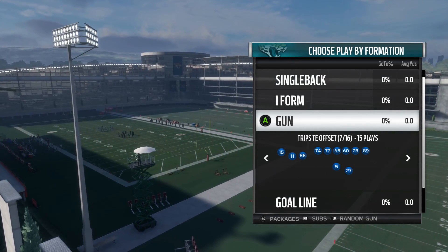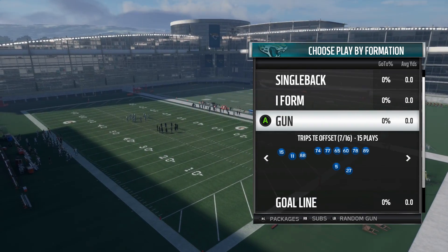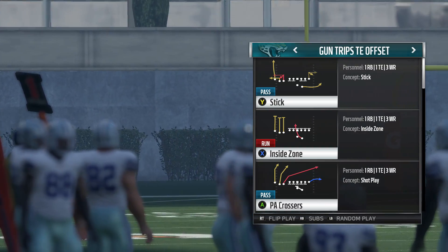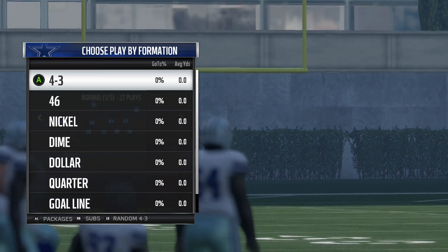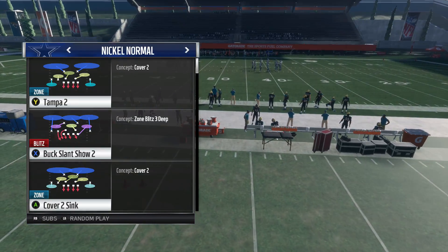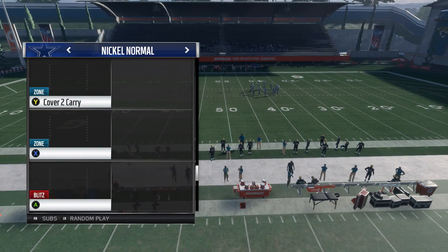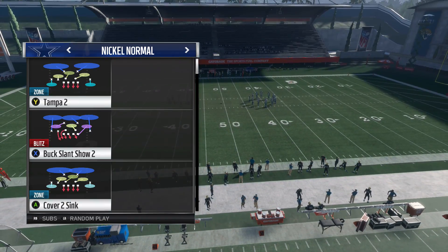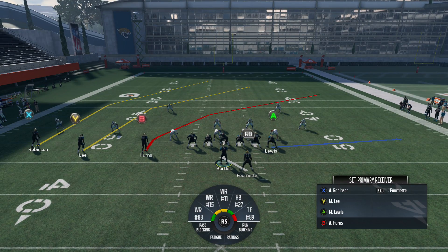Hey, what's going on guys, Ian from MaddenSchool.com here. Today going over a tip in Madden 18 in the Gun Trips Tight End Offset formation. The play is called PA Crossers and we are in the Jacksonville Jaguars playbook. We're going to first run this against any Cover 2 defense - could be a Tampa 2, Cover 2 Sink, Cover 2 Press, Cover 2 Hard Press. It really doesn't matter as long as it's Cover 2, you'll be fine. We'll call it here against the Tampa 2.